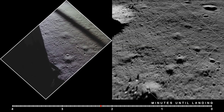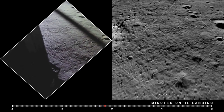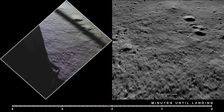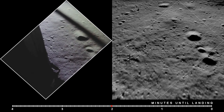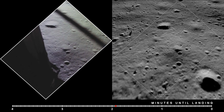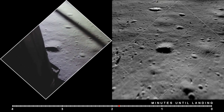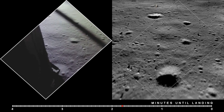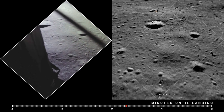Gate forward. 10 and 50 feet, down at 4. 30. 3 and a half down. 10 feet — spiked on horizontal velocity. 200 feet, down 3 and a half. 47 forward. Put up. 1 and a half down. 70. 70.